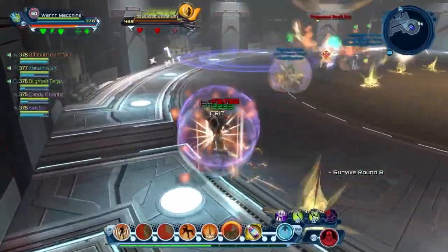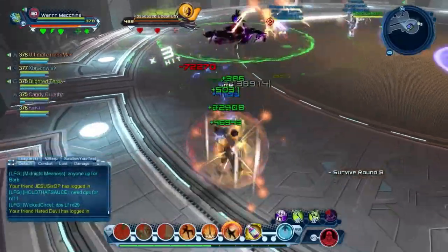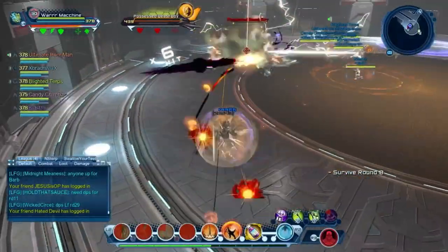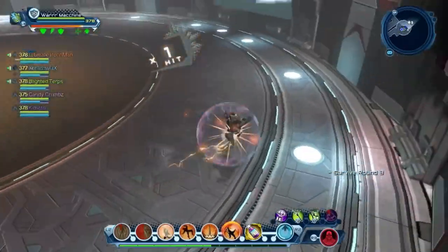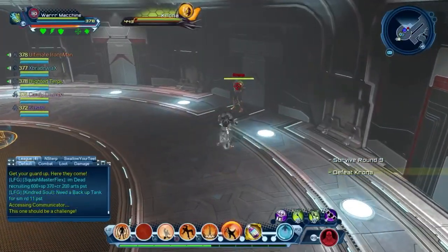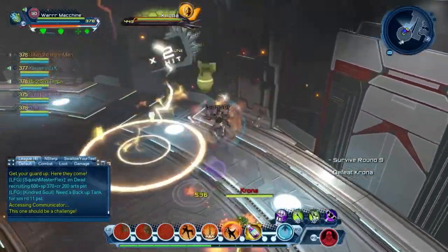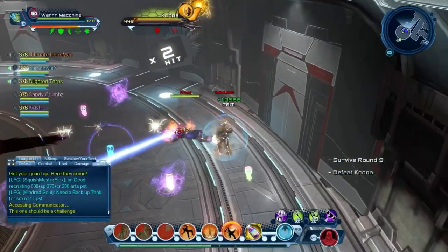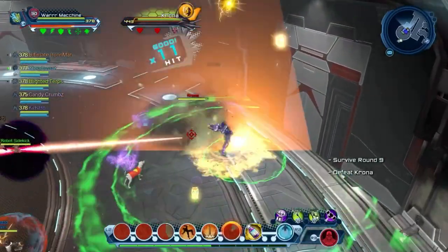That's round eight — Possessed Beast Boy is about to be finished. Moving on to round nine, which is going to be Krona. It's a pretty straightforward fight. If you're tanking him, make sure to keep him close to the wall but not too close, because you need room to run around him during his mechanics. There are some attacks you can launch.